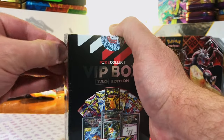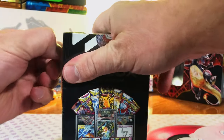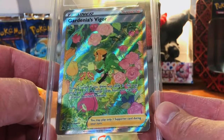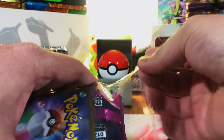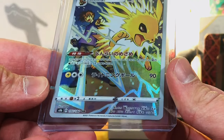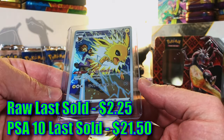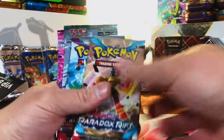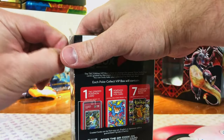The pack lineup is probably: Paldea, Paradox, Shrouded, Temporal, Silver, Shrouded Fable, and Temporal Forces again. They're really dropping the ball on Sword and Shield — the only thing they've been including is Silver Tempest, which is an awesome set, but there are tons of other sets from that era. It's a Gem Mint 10 Gardenia's Vigor — nice, love that artwork. So far we got one graded Charizard and no vintage holos. Then a Jolteon character rare — don't know what set, but that's a cool card.